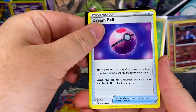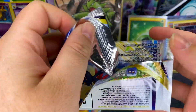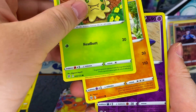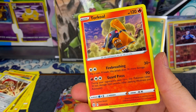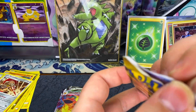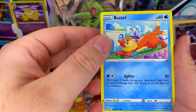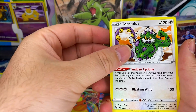Alright, two packs left, both Brilliant Stars. Alt art please and thank you. Shroomish - come on. Scizor. Not what we were hoping for. We got one pack left. Honestly the tin itself was not bad - we got a full art, a Vmax, and a V. Some tins you don't even get anything. Nothing in those Brilliant Stars packs.